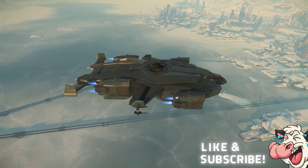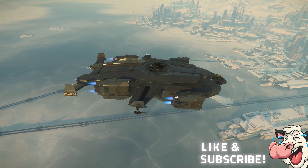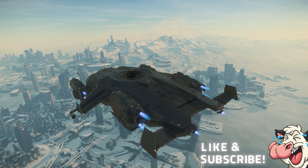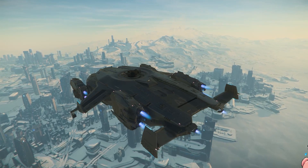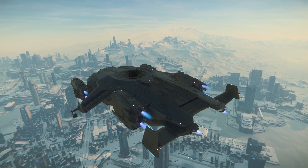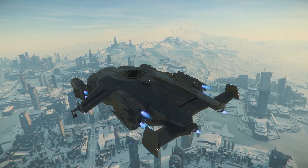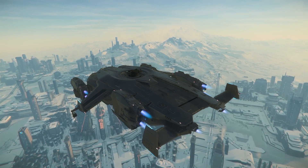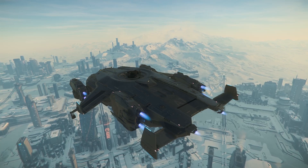The ship is deceptively large in size and has a robust chunky appearance that gives the impression that the Valkyrie is heavily armoured. This can be slightly misleading because the Vanguard Hoplite is around the same size on paper due to its wingspan but has more hull durability. So once the armour mechanics are introduced into the game, this comparison might become more meaningful. Or not.